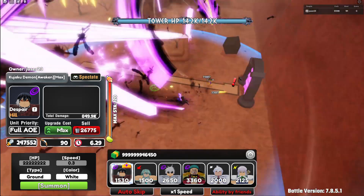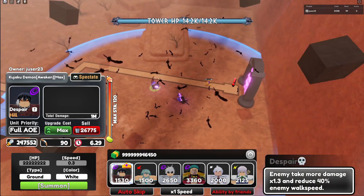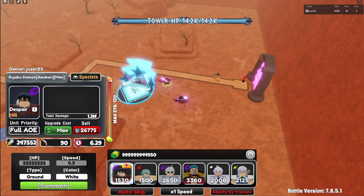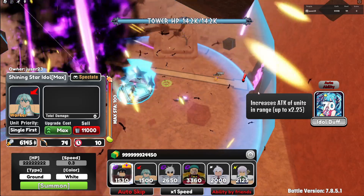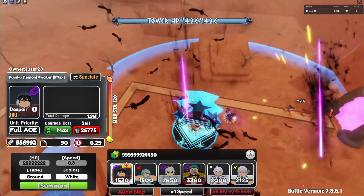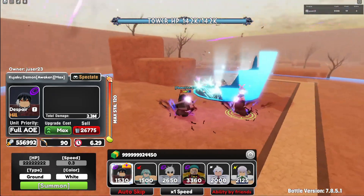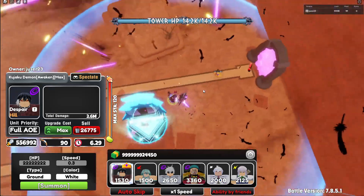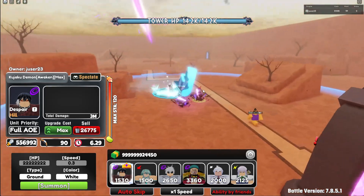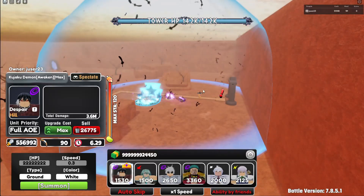Every six seconds, 250,000 damage with Despair — that's definitely gonna be a better Blackbeard option. With the buff, 550,000 damage full AOE with Despair. He's the new Blackbeard, because Blackbeard only has line AOE. This is gonna be a really good option and it looks really cool to watch him attack.